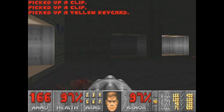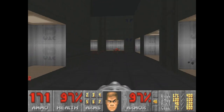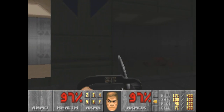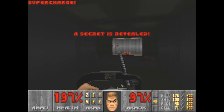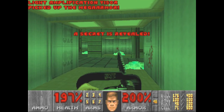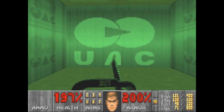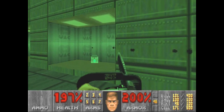Don't forget the yellow keycard. I think I got all of them — yes, I got all of them. Alright, now I can focus on the secrets. I want to use my chainsaw — I don't want to use them, I just want to open up the secrets. There's one — yep — supercharge. This one has a light amplification visor and mega armor. Much needed cell pack. I think I got all of them.